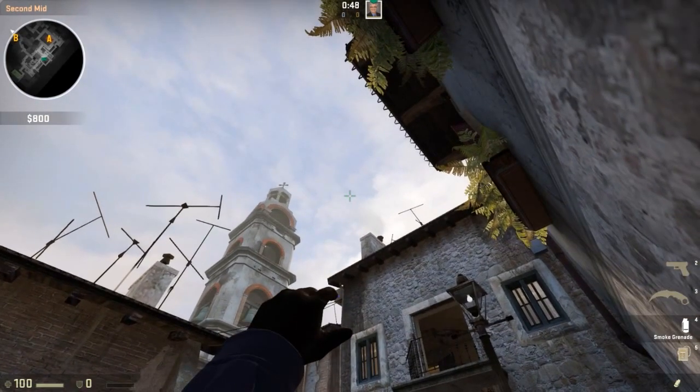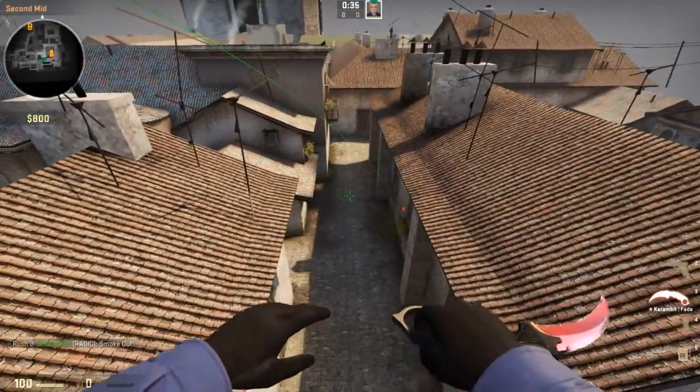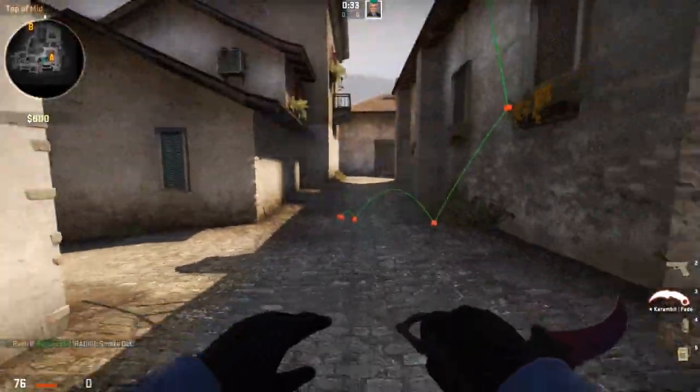If thrown correctly — I'm going to let you pause here so you can see exactly where my thumb and my finger are. It doesn't have to be exact, but it kind of helps if it's as close to this as possible. This is where the smoke goes — it goes right over here, lands right down, and lands right there.